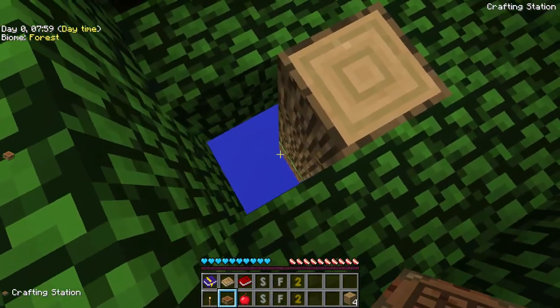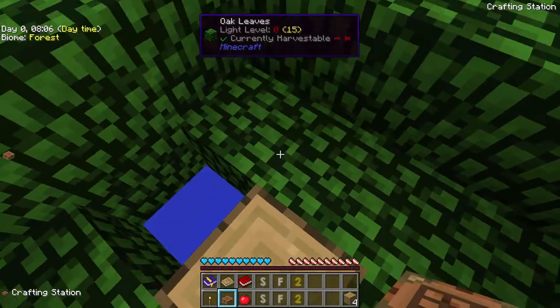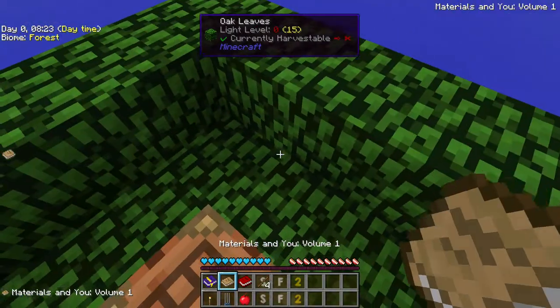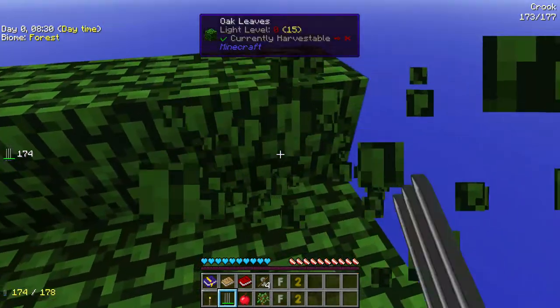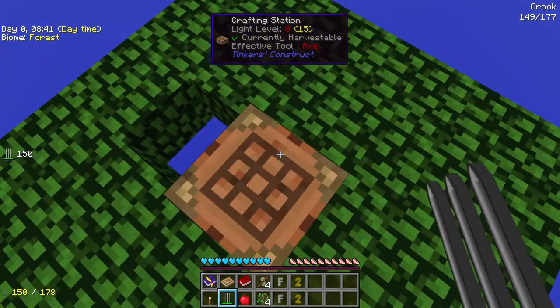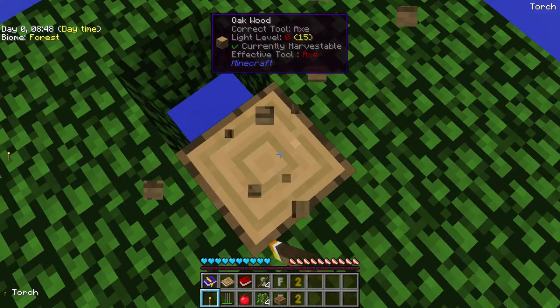You can see down there the one piece of dirt. The first thing you need to do is make crooks. What the crooks do - they look like Wolverine claws - they increase your drop rate of saplings. You need to get a sapling off of these trees. Holding Shift... there's my sapling. I've got my one sapling so I can only plant one tree - let's plant it.